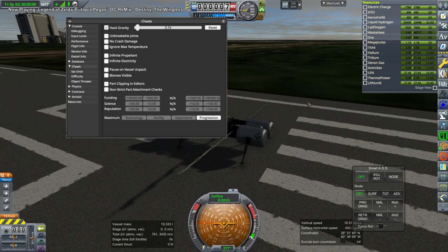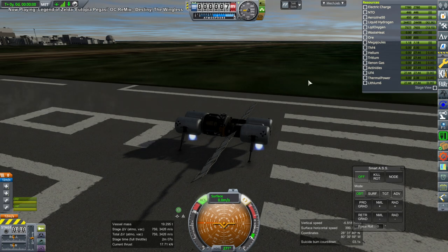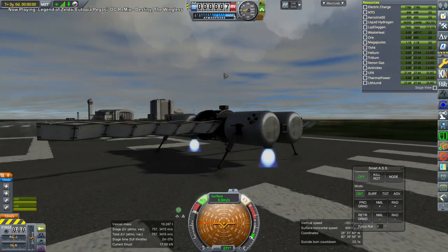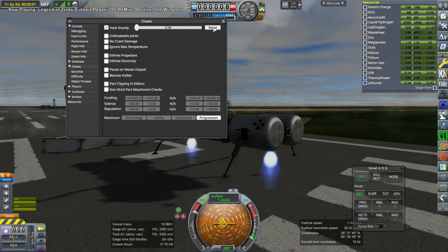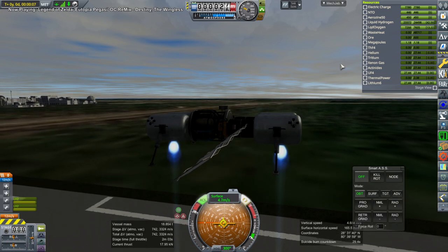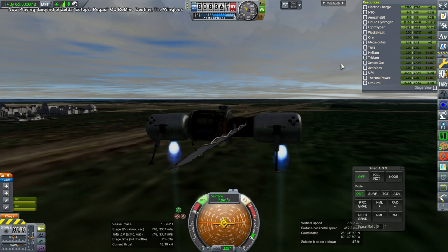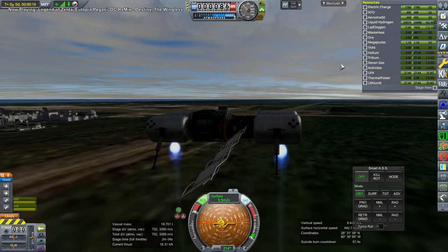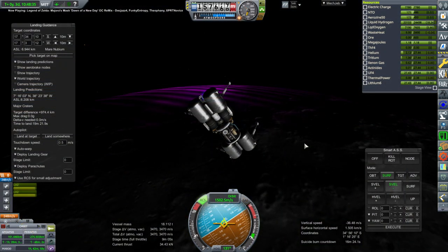All it has to do is land on the moon - it doesn't really have to get back into orbit again, but since it can refuel itself, presumably it would be able to. I set HackGrav to lunar gravity, but I forgot we still have the atmosphere, which means the ISP of these engines is very low. I had to lower it below lunar gravity to compensate. Originally I had four BE-7s, but that was too much thrust - the craft wouldn't descend at minimum throttle. So I went with two engines instead.